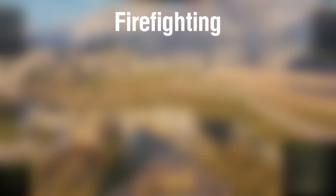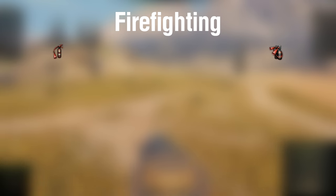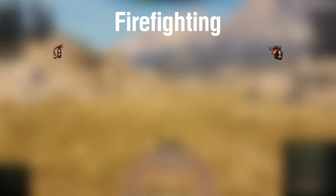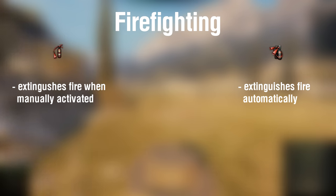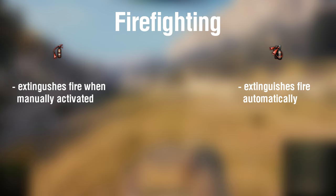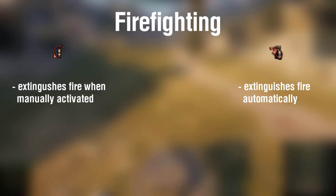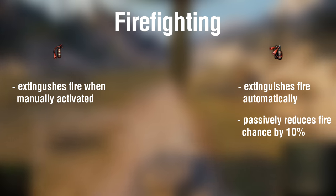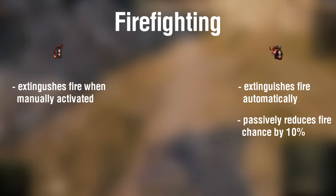The third consumable comes in handy when your tank is set on fire. You have the choice between a manual fire extinguisher as standard and an automatic fire extinguisher as a premium consumable. While a manual fire extinguisher puts out a fire when manually activated, the premium consumable automatically extinguishes the fire. This comes in handy when you are already low on hit points and would not be quick enough to react and manually activate the extinguisher without burning to death. In addition, just having it equipped reduces fire chance by 10%.